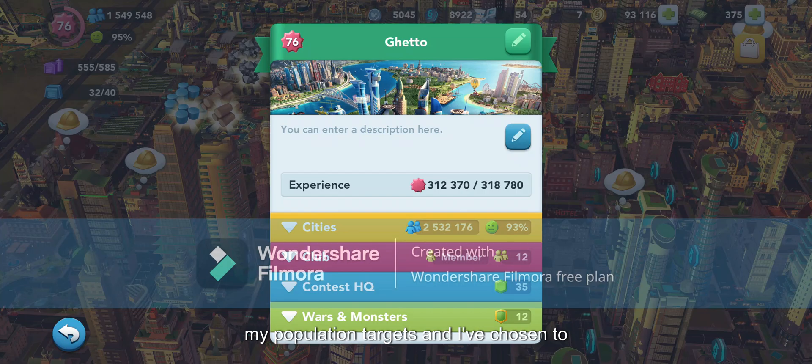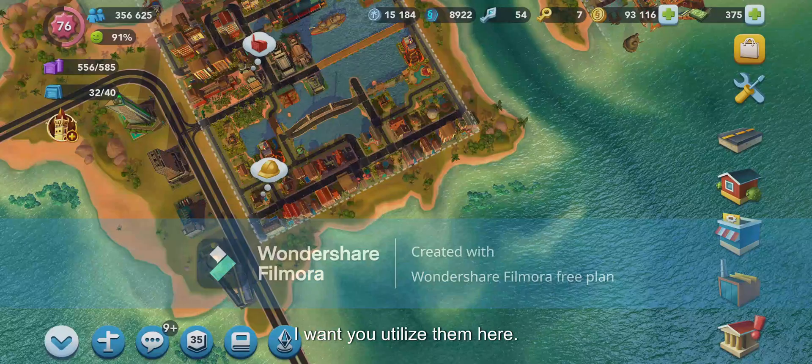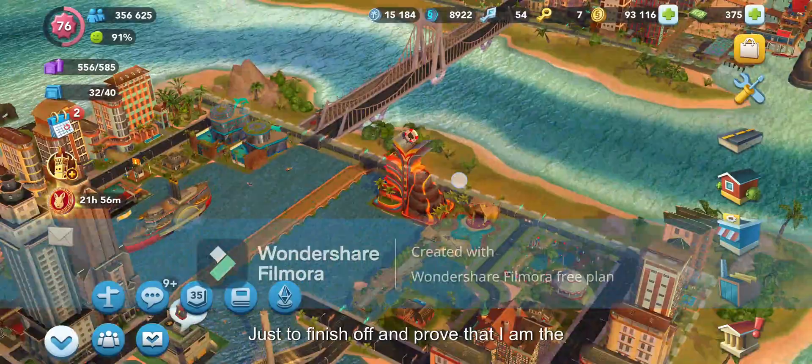I've just unlocked a new land by hitting my population target and I've chosen to unlock Frosty Fords. As I won a lot of Christmas and winter related properties which haven't really worked in the desert, I want to utilise them here.